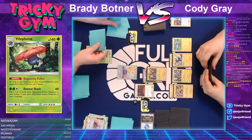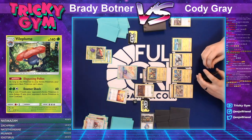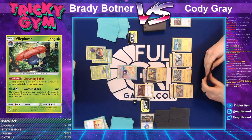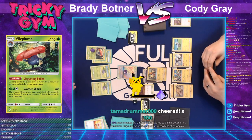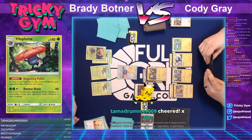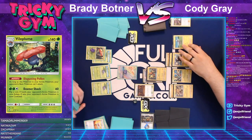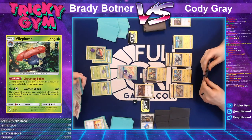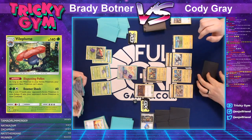Brady takes the opportunity to Gladion, already knowing the piece he needed — grabs it immediately. He's got Rescue Stretcher and is looking to get a second Vileplume into play. He looks to have three Oddish and is gearing up for another one. A chat viewer Brian sends bits saying: 'Good evening, getting super excited to be in Daytona, hope everyone there has fun regardless of gameplay.' Excellent spirit — thank you so much for the bits, Brian. Good luck to everybody travelling to Daytona this weekend.